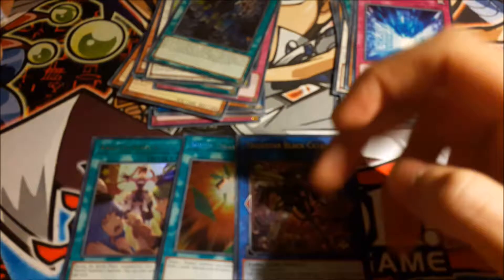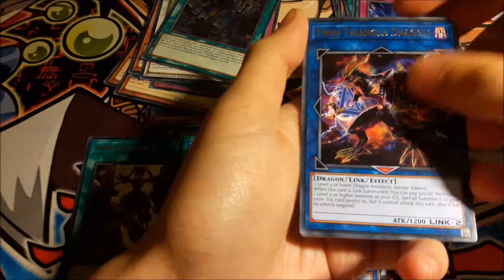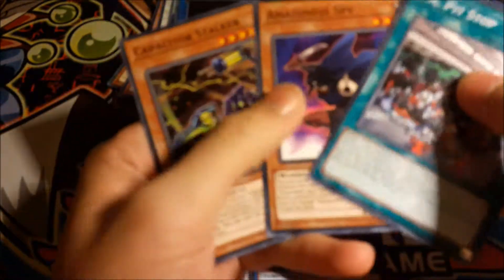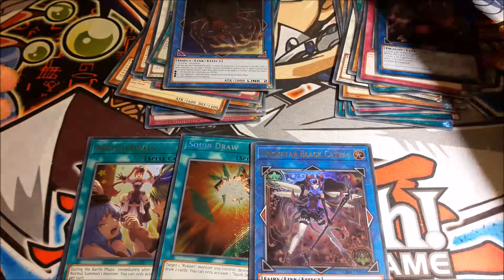Metaverse and Trickster Black Cat — at least I can use that one. Twin Triangle Dragon and X-Scrawler Quill Arc again. The last promo was another Spear Mode, so I guess it wasn't too bad.